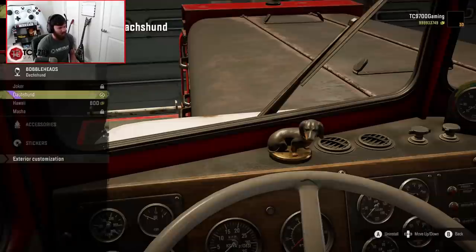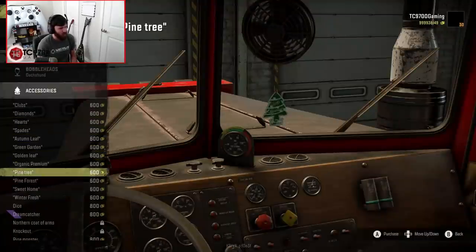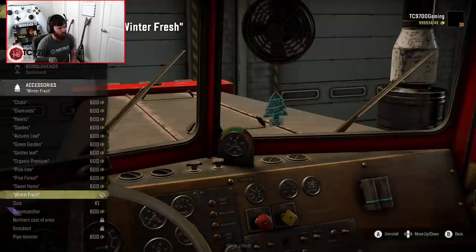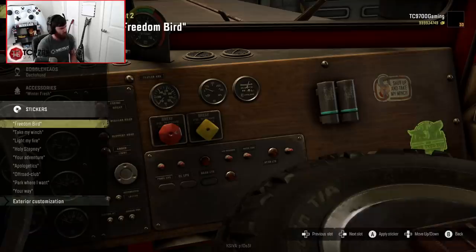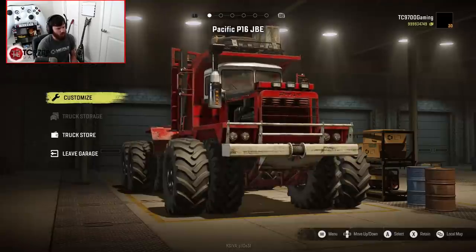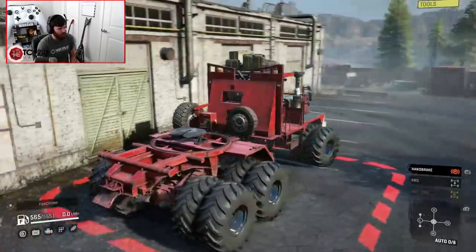Let's throw beans on the dash! We'll throw the winter fresh in there and then 'shut up and take my winch' because this thing is going to be throwing out winches to a lot of people. Oh — we have a spare tire in the passenger seat! I was like, why the heck can't we see in there? And then I realized — that's why! Alright, let's go ahead and leave the garage now.